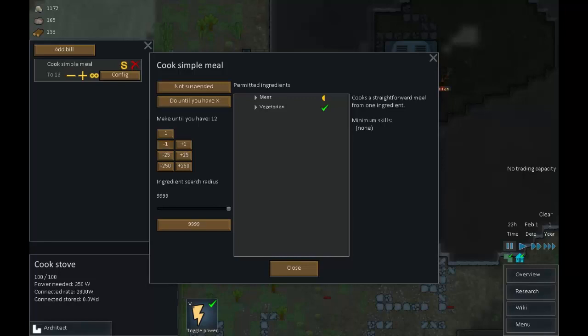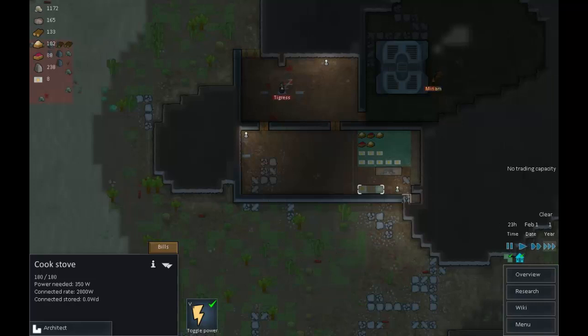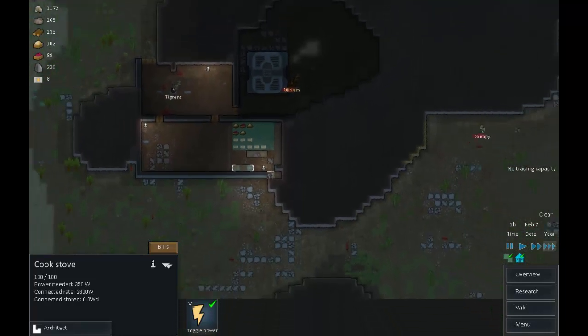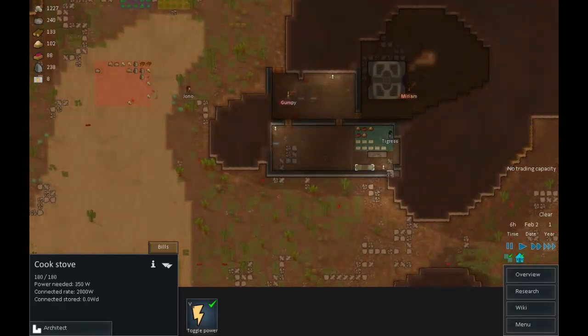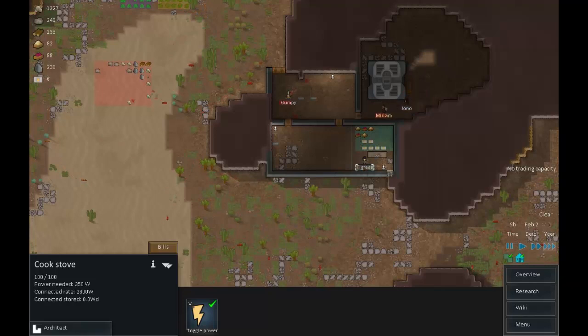Let's configure that bill - do until you have eight. There we go, that's better. We still have eight meals so people will be able to eat those. We have Miriam who hopefully will be a wonderful addition to the colony - not a very nice place where she's staying at the moment, but we'll work on that soon.